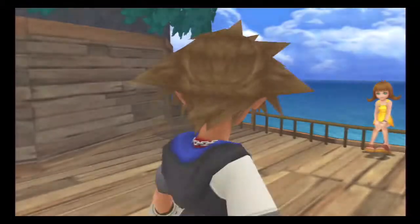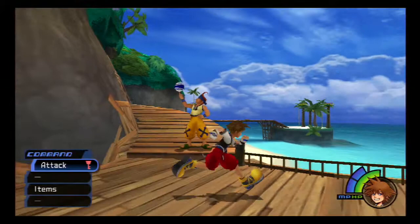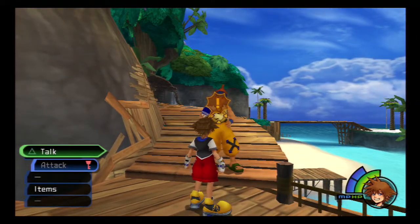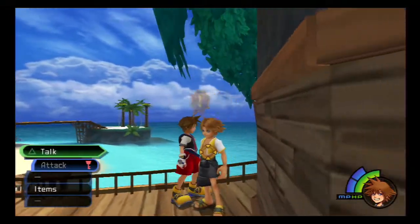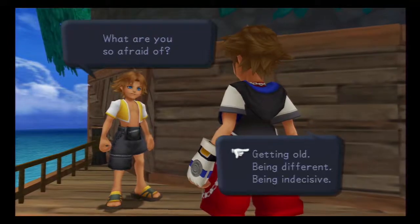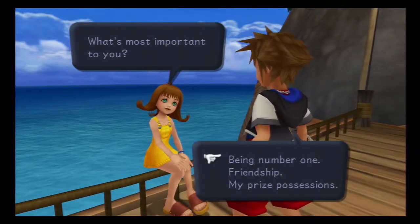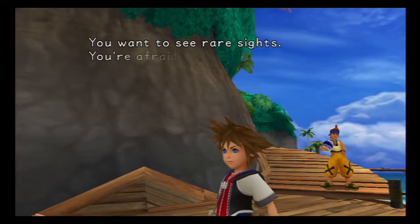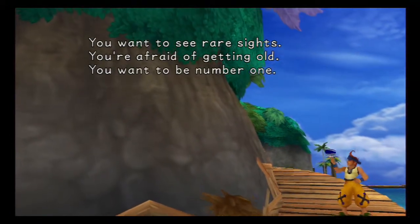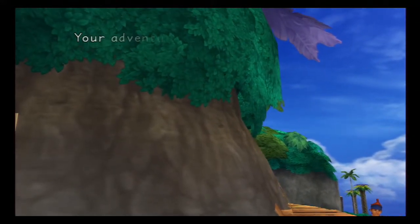So this next part, you're gonna have Selphie, Tidus, and Wakka — they're all gonna ask you questions. What these questions determine is how fast you level up. Picking the first option for each one puts you on the path to leveling up the fastest. There are three different paths: one levels you up really fast before level 40 and then really slow after; one is even the whole way through; and one levels you up slowly before level 40 and quickly after. I'm picking the first one — beginning at dawn.